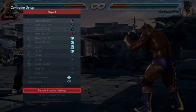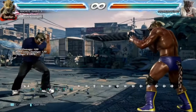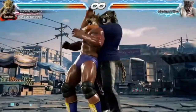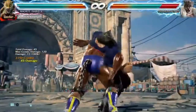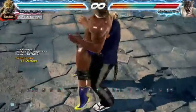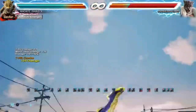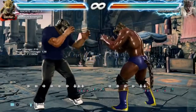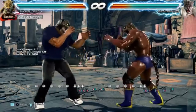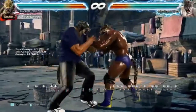If anybody is interested, I could do more tutorials on how I pull off the chain grabs using this same button mapping method. Let me show you some examples now of how I'm setting it up — you'll see me throwing jabs or other moves and buffering that initial arm breaker command.